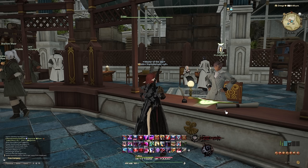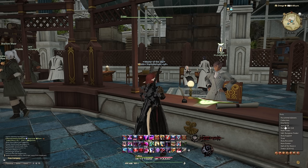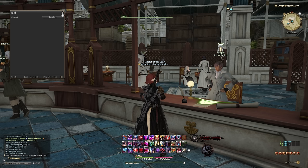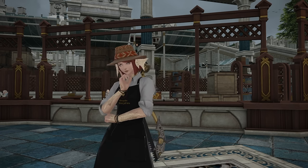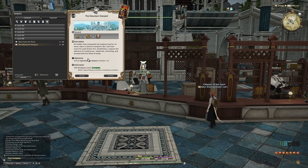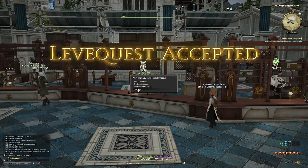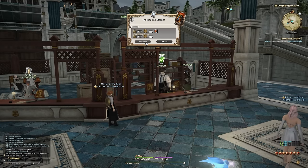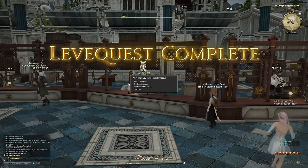Next up are leve allowances. You might not have noticed if you're a beginner, but you have a weekly limit of allowances for leve quests, found in your journal. Every 12 hours you get three allowances, up to a maximum of 100, meaning roughly every two weeks you have 100 allowances to spend. You can use these to complete a level 88 culinarian leve quest called The Mountain Steeped, where you turn in three cups of Tsai Tu Vunu, a simple crafted item you can craft yourself or buy cheaply on the market board. Every turn-in of three high quality items gives 10,000 gil, meaning this can make you 1,000,000 gil every two weeks. Accepting and turning in the quest repeatedly is quite tedious though, so use at your own risk.